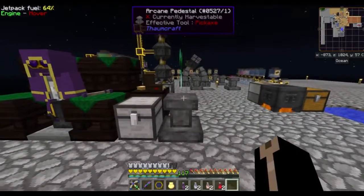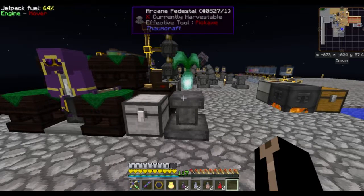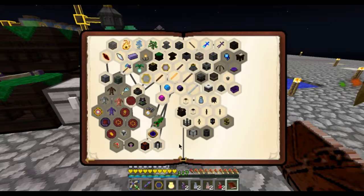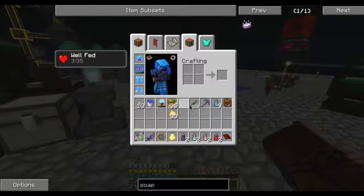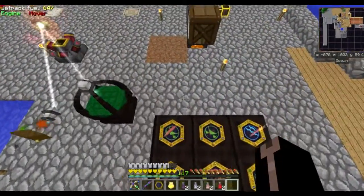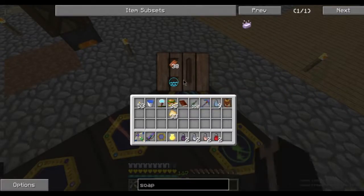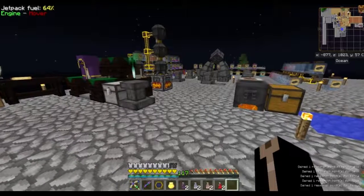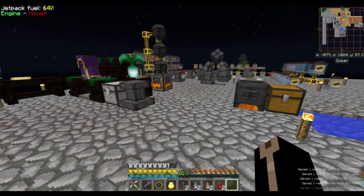I'm working on various things — I built the ethereal bloom. I found out I just needed to research it, I think scan some fibrous taint or something. That should knock off a quest. Also I'm running out of aspects, so I'm deconstructing some rotten flesh because it can give you every primal aspect. I need to find a better method of getting hold of lots — really the only method is scanning things.